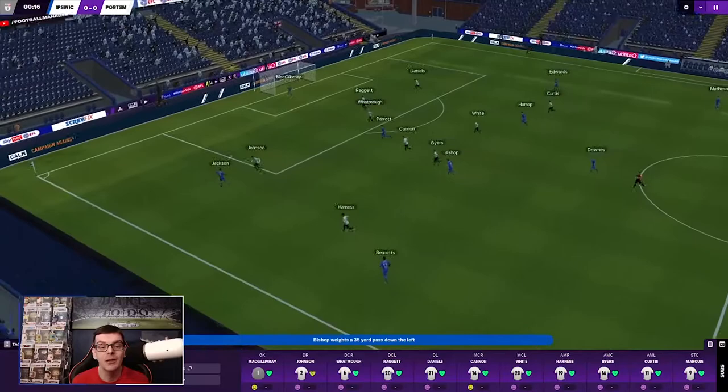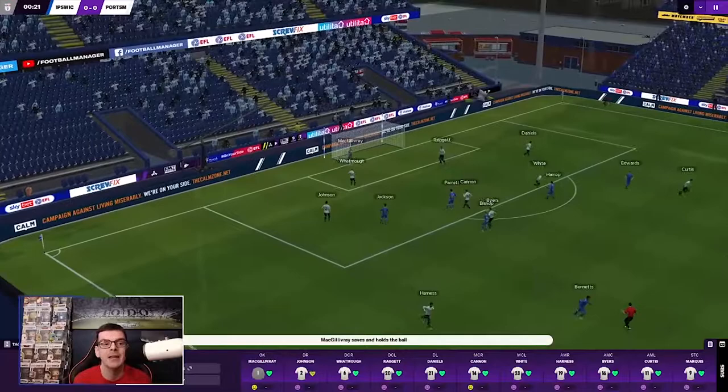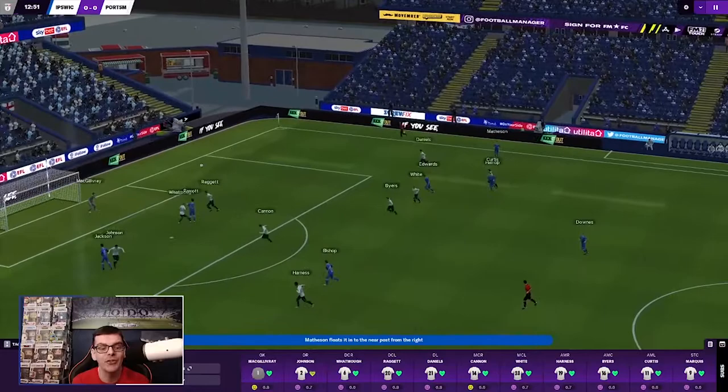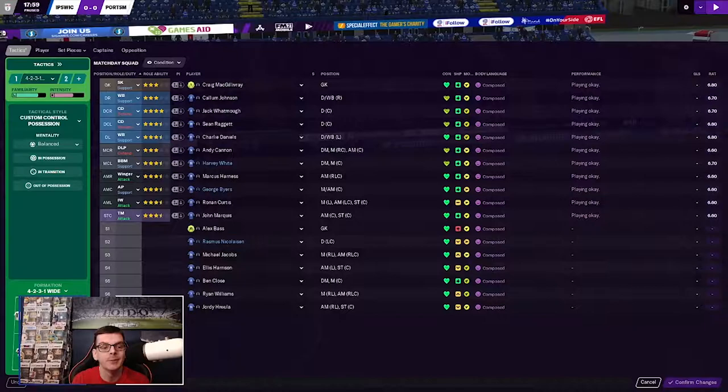We're playing 4-2-3-1, although without Tom Naylor for about six weeks — that kind of forced the decision. Jackson has an early shot, McGillivray with a save, but it's far too easy getting in behind there. Looking towards Edwards, Matheson's gone on the overlap, Curtis has come across. Matheson sends it into the middle, Parrott heads towards goal — heads it wide. Let's have a quick tactical tweak early on.